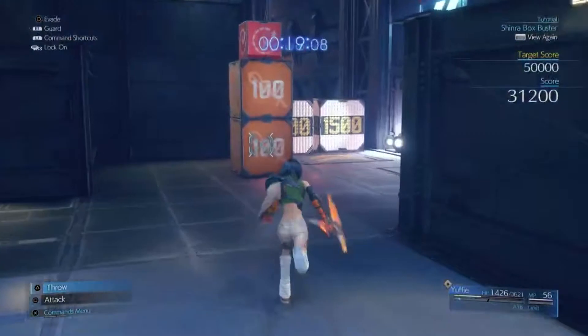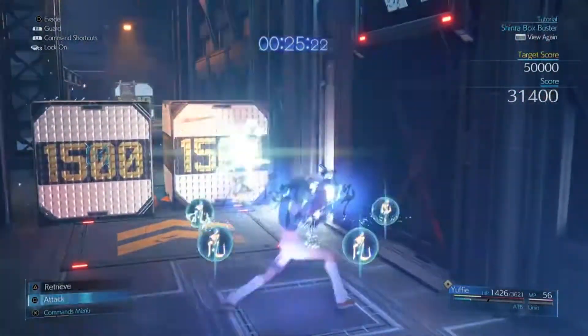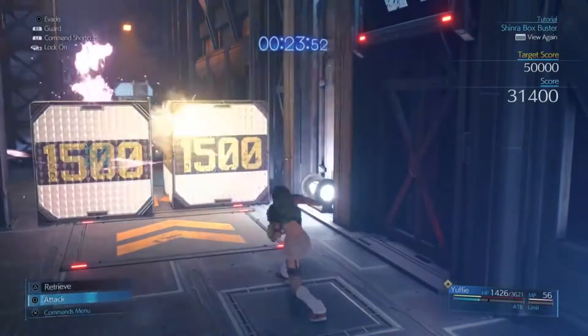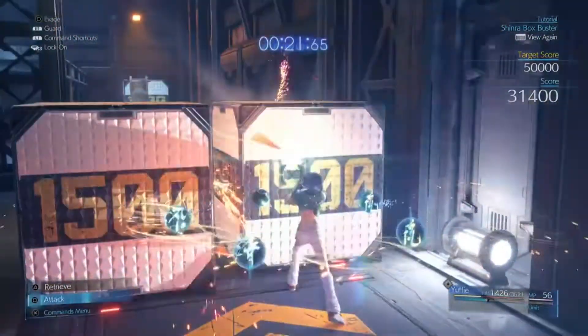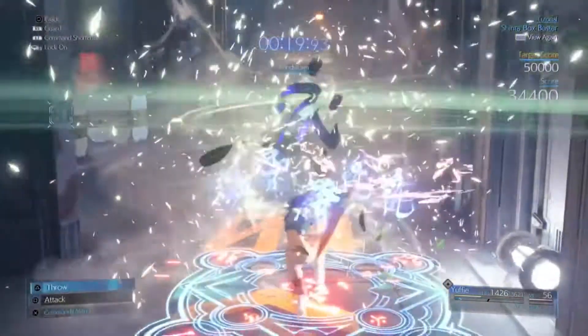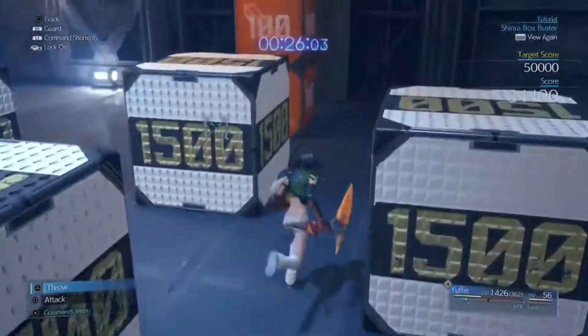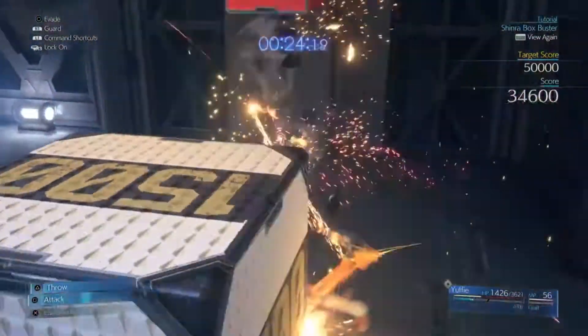I skip these just to get them at the end. For the orange here, spam a little bit, take that ATB up, and then use Windstorm on these boxes right here. So we've got the time cube here — focus on that. There are sometimes some orange boxes there, but sometimes you can get them.